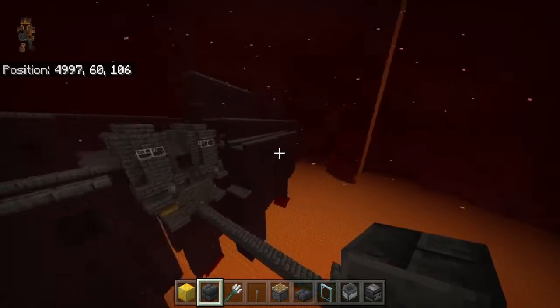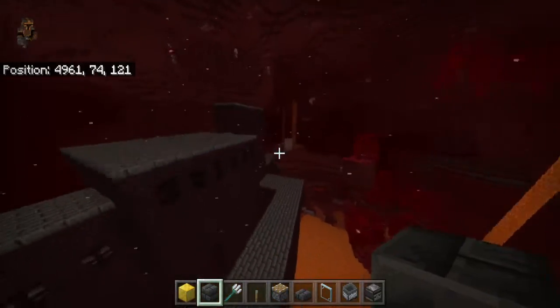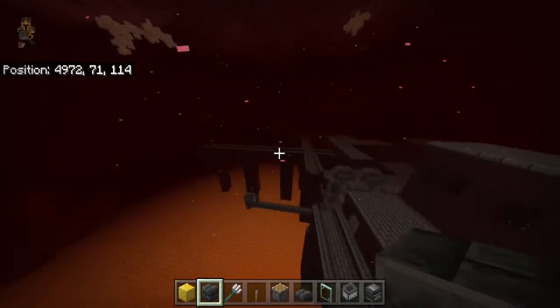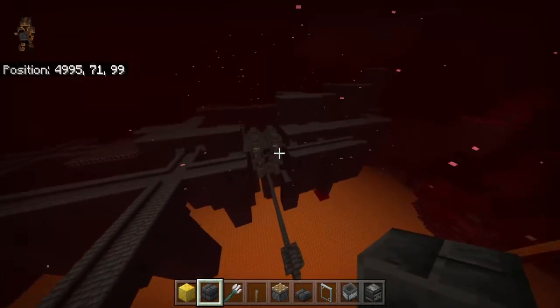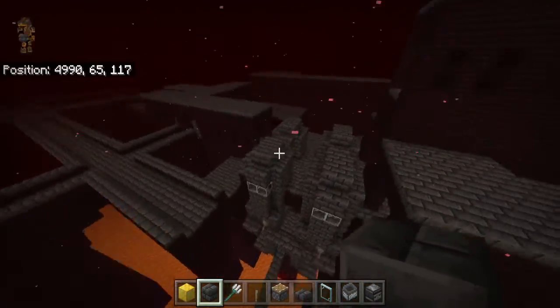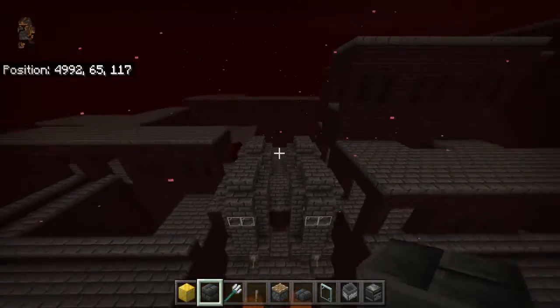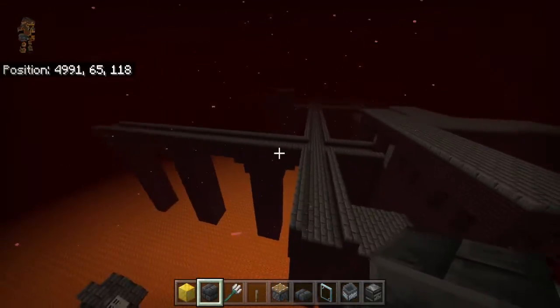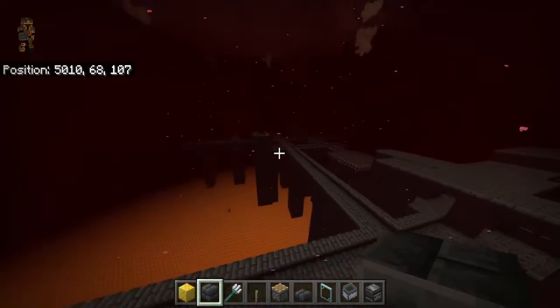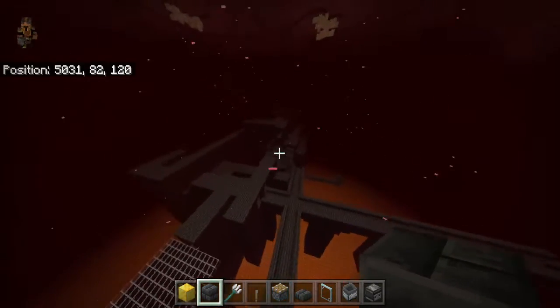There are actually a lot more spawning spots in the building areas of the nether fortress than on the bridges. But you can build this farm wherever you want — you can build in these building areas, tear them down to find the spawning spots, or you can build them on a bridge. First things first, to get started, you're going to have to go ahead and find a nether fortress.